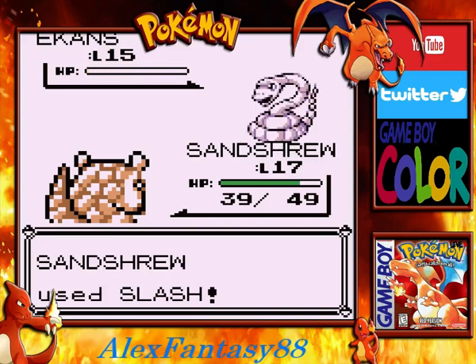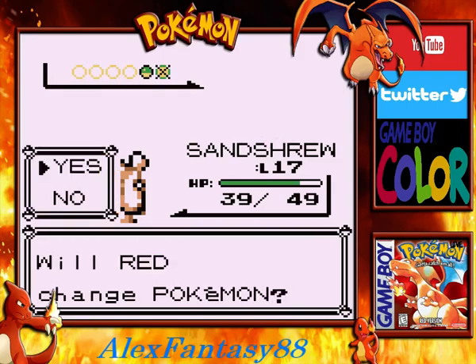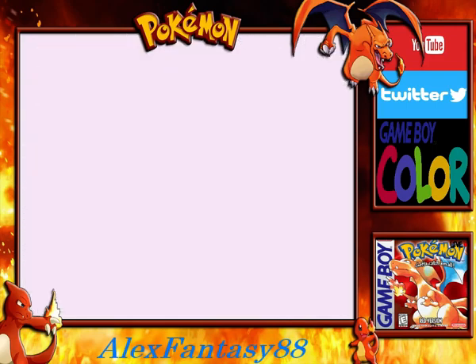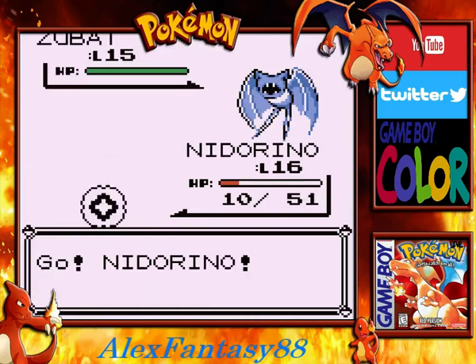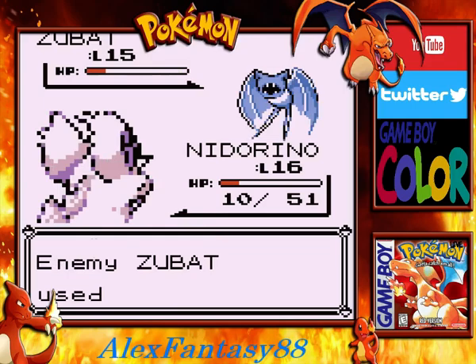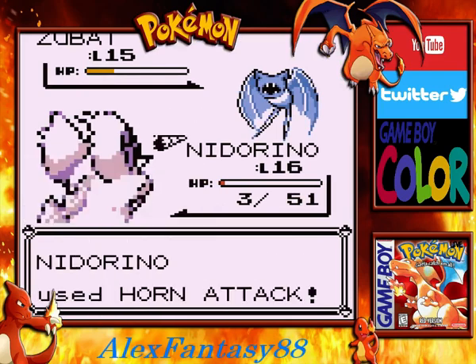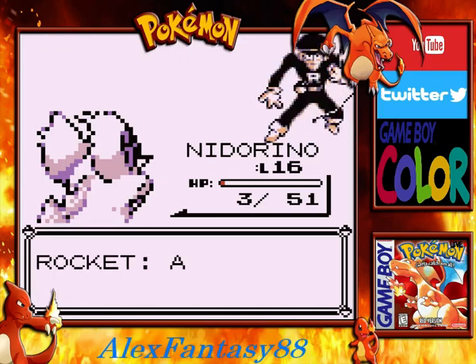Unfortunately Sandshrew is a little bit slow, which is the unfortunate part. A Zubat is coming our way. We'll throw out our Nidorino and see if it can take a few hits. We'll use our Horn Attack and see if we can do some devastating damage. We're going to take some damage — super effective against Poison types, that bug move. But the Horn Attack finishes it off. We've defeated the Rocket.